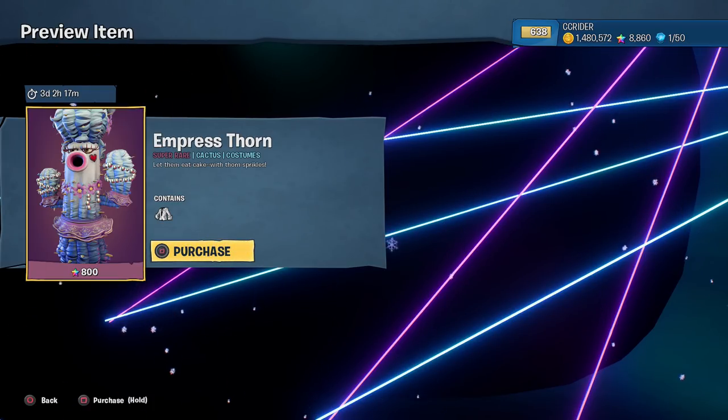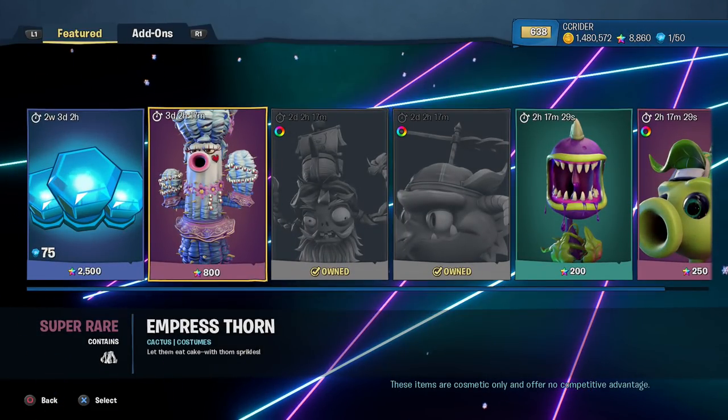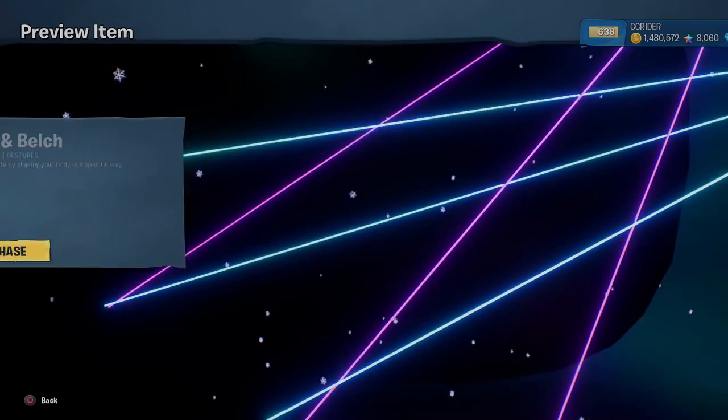Let them eat cake with Thorn Sprinkles. I don't know why it's not showing up, but we can see it in the picture here. So I guess instead of like Sprinkles, it's Sprinkles. We'll buy that for 800 rainbow stars. And then over this way, we have a couple of other things.